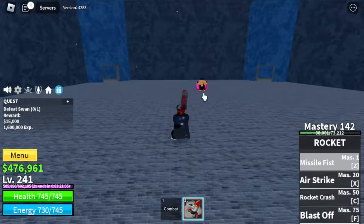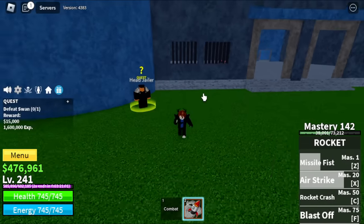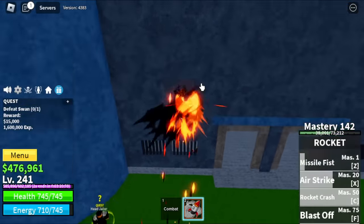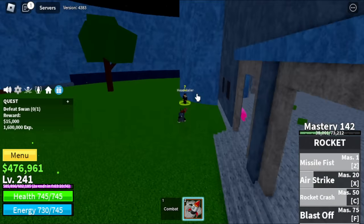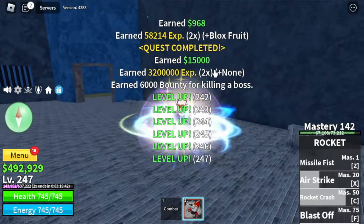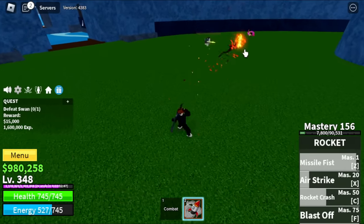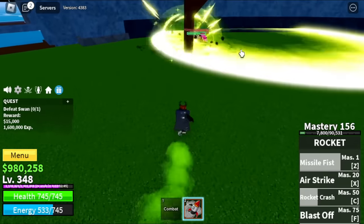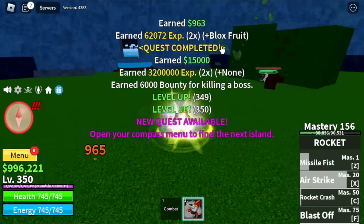Our target here is to reach level 350. If there is no one else grinding here, you can do wall strat with all the bosses. This is Swan — I don't know why he's just trying to go through the wall, he's not even a ghost. So guys, defeat Warden, Chief Warden, and Swan. This is a Light Fruit user, and as you can see, I am not trying to fight him.